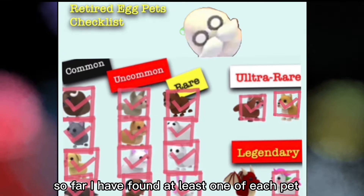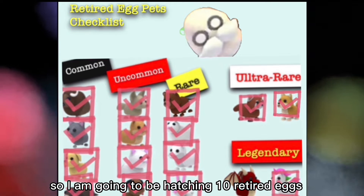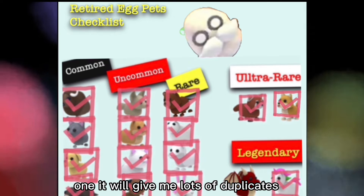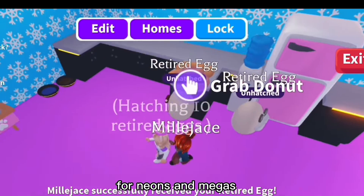So far I have found at least one of each pet except for the dragon, so I am going to be hatching 10 retired eggs every day until I find one. This will do two things: one, it will give me lots of duplicates that will help me build my inventory for neons and megas.